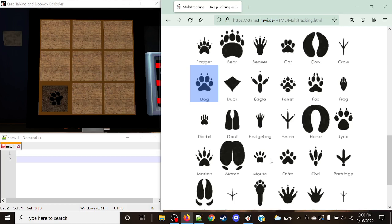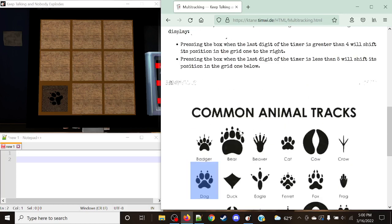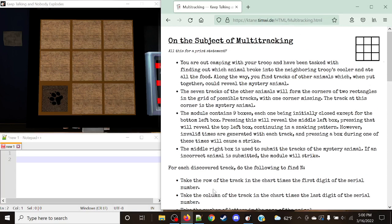However, cases like mouse, gerbil, cat, and so on might be a little bit trickier to describe, and smaller stuff tends to be a little bit more on the trickier side. However, with your team, I hope you will be able to figure out some description. But in this case, our first case is a dog. And what's going to be happening is along the way you will find tracks of other animals, which when put together could reveal the mystery animal, because you have had an animal break into your neighboring troop's cooler and ate all the food, unfortunately. So our goal is to track down that animal.